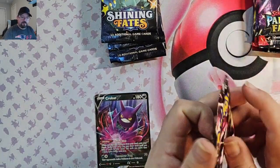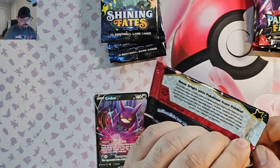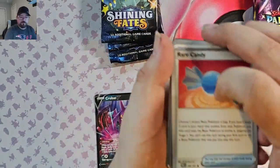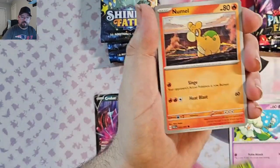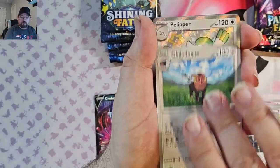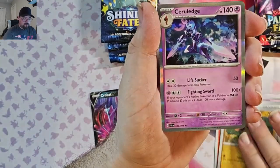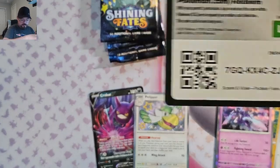Okay, let's go over to Paldean Fates. Let's see if we can get Charizard, Mew, or my personal favorite Lucario. We've got Rare Candy, Cottonee, Pineco, Nomel, Swoobat, Kleavor, Coincalone, a shiny Pelipper, Clovis, and Turffield Edge.